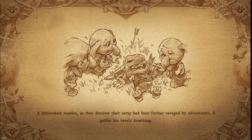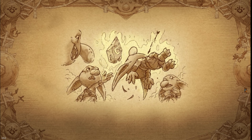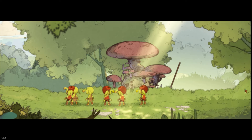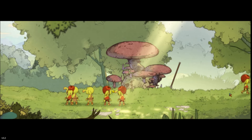This is some sort of glitch, I feel like. A bittersweet reunion as they discover their camp had been further ravaged by adventurers — a goblin lies barely breathing. Their dungeon loot was never treasure, but medicines direly needed for their wounded. With their loot now lost, they wallow in despair. A queer sensation interrupts the morose scene as the stone artifact acts on its own accord. The languishing goblin is bathed in a warm glow — its wounds slowly mend. Bewilderment gradually gives way to joy. Reunited, they now set out for the forest's edge.